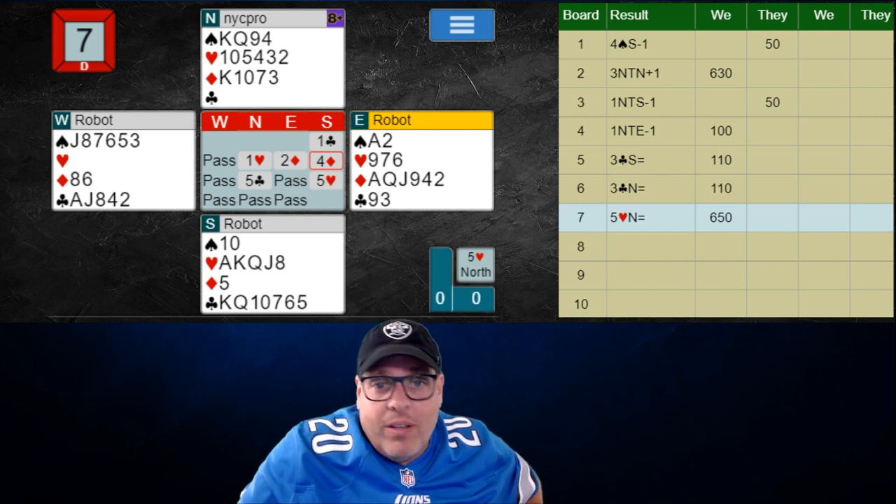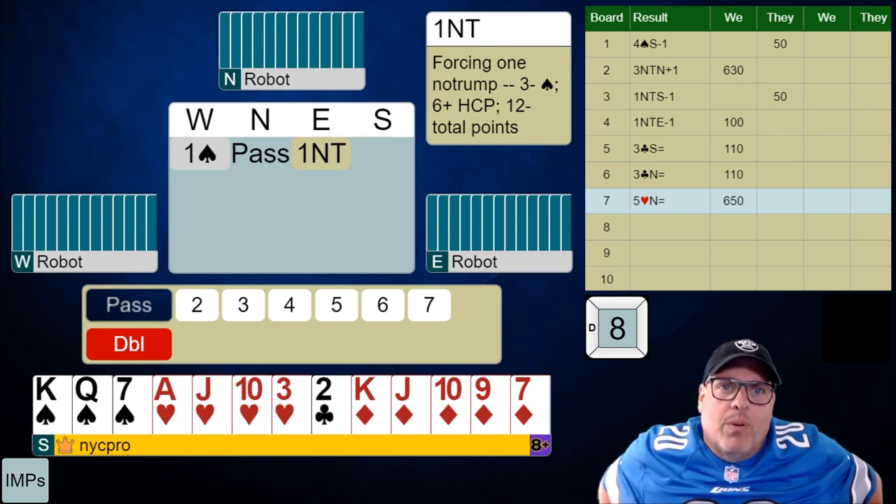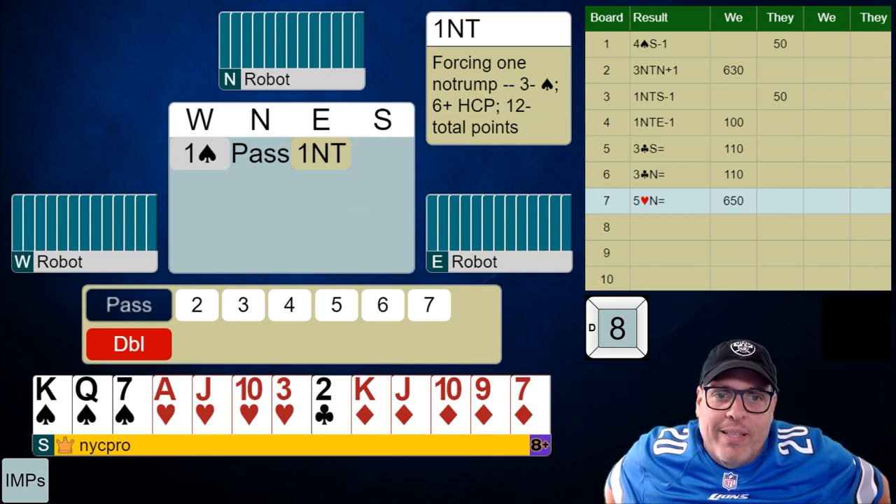Partner tried to bid a slam and so did we, and we didn't find one — which is good. Now look at this one: one spade, pass, one no trump — and this is your hand. Wow. Make your bid, folks. That's a tough one. Don't worry, you can pause if you need to.